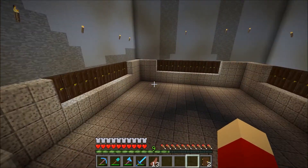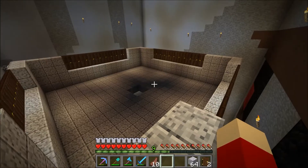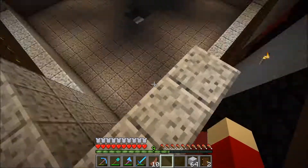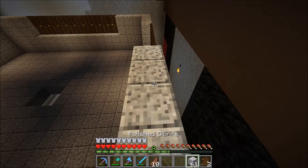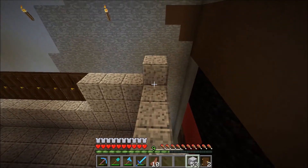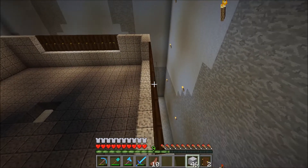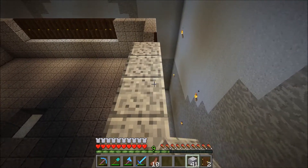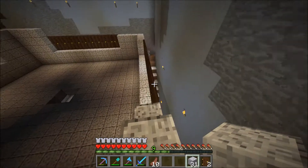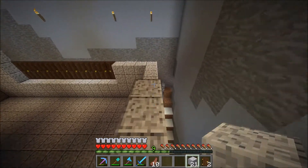I got a bunch more diorite — I mined a little bit and got some from the base. Basically what you have to do now is make another layer above all the doors and corners out of blocks — doesn't matter what kind. You're also going to want to make a two by two hole in the middle, and then we are going to put signs in there in just a moment so that the water will not fall through.